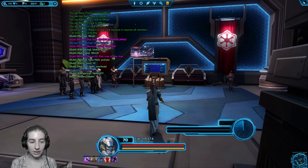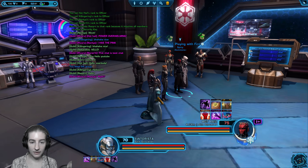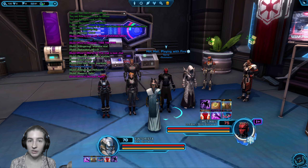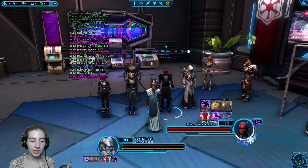Unfortunately guild chat is only per character. So if hot hail goes and hops over to their Imperial agent, they will have to get re-invited on their other character.